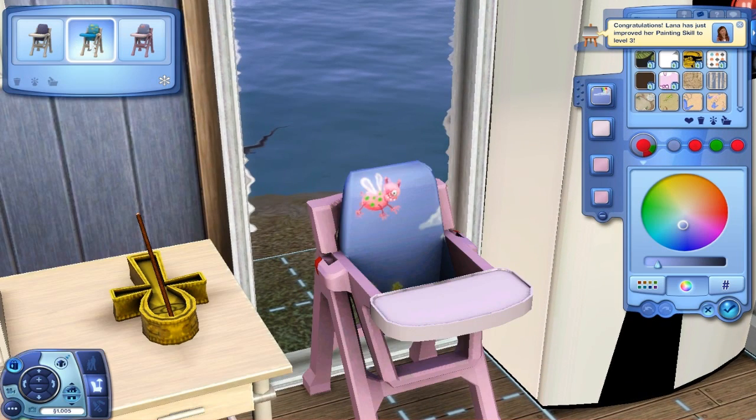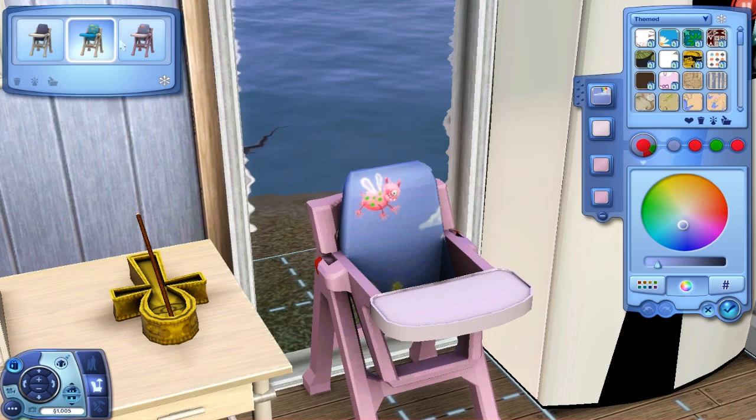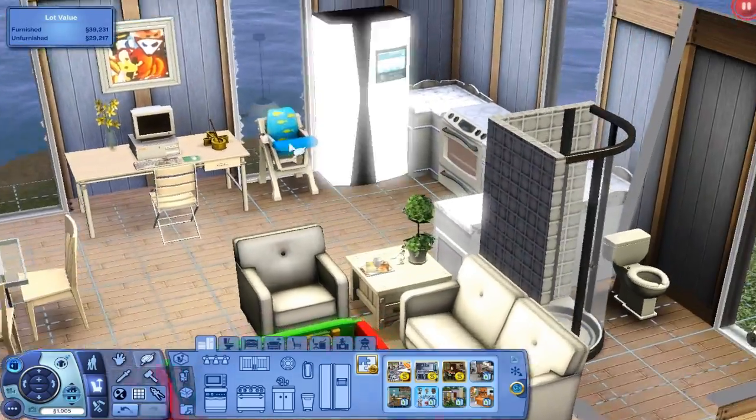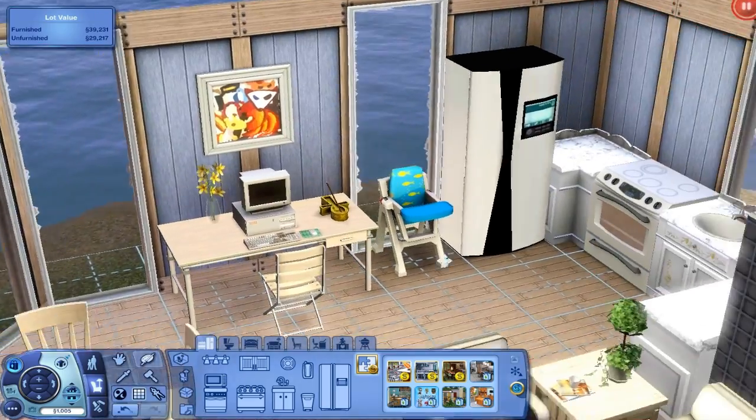I clicked on the blue. Can we change colors now? And Lana just improved her painting skill to level three — very, very nice. I think we're done here. Come on, change the color. There we go. Little fishies — nice. So it's blue like the ocean, and there's fish, and there's fish outside.